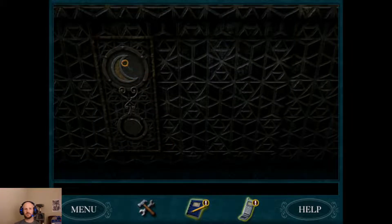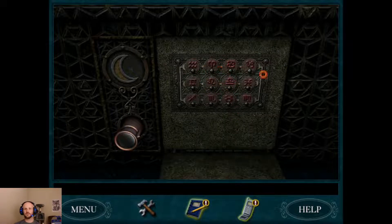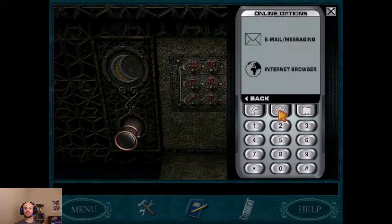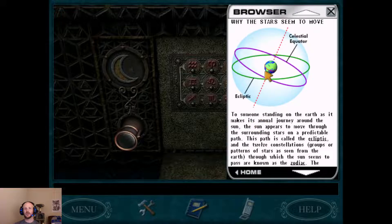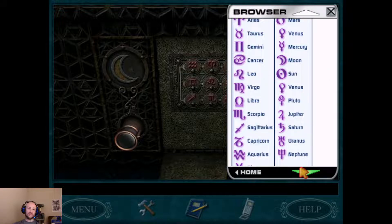So if we look down here, we can see this slot. If we put the lens in here and turn this, the panel pops open. You may notice that these symbols are the same as the symbols we saw when we were looking up information on astrology and the stars moving. And there isn't really a true puzzle here — all we have to do is enter the various zodiac signs in order.